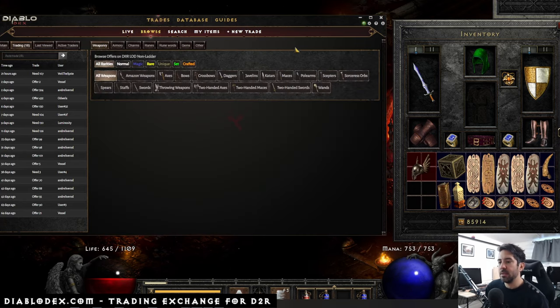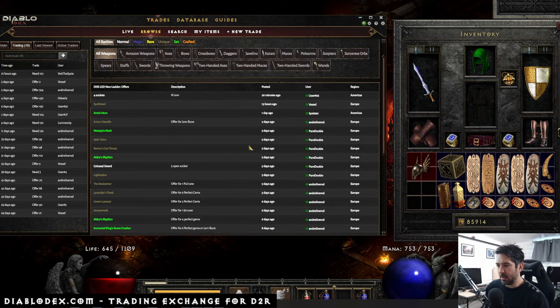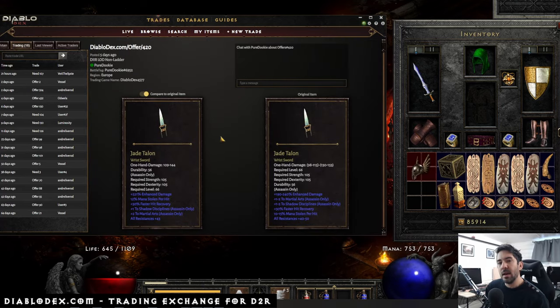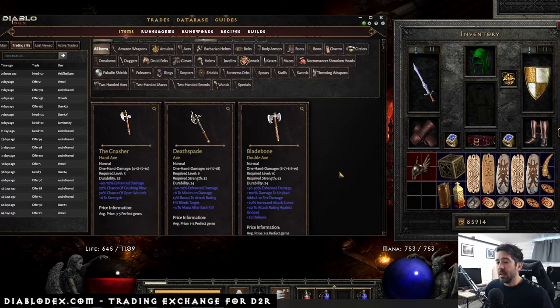Let's browse some items. As a default it sets it to browse weapons. Let's have a look at this user's Jade Talon. I have a little feature here enabled by default that I can toggle on and off. I can click on this to compare it to the original item — I can see what the user has put in, and compare it to what a perfect roll would look like, to estimate the value. In addition to being a trading platform, we also have a database of all the items and all the prices.